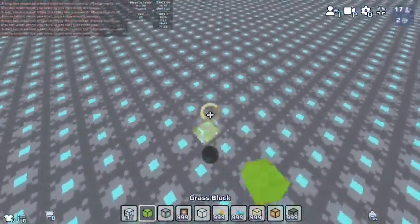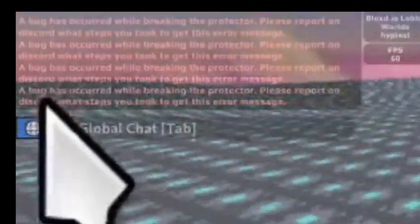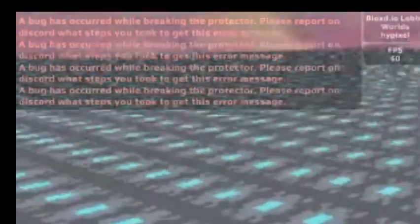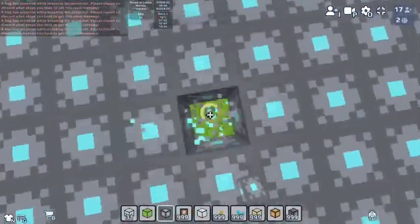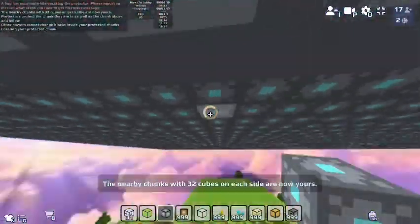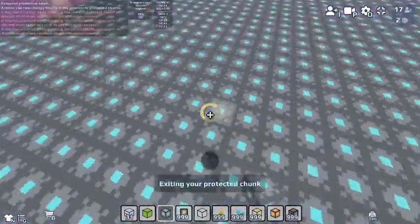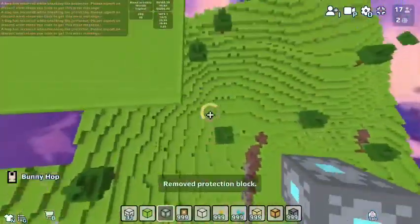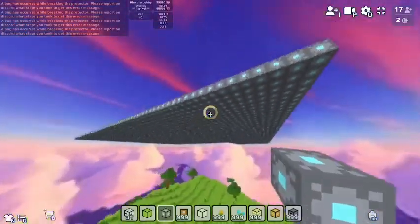Now, for some reason, you cannot break these protectors. A bug has occurred while breaking the protector — please report on Discord what steps you took to get this error message. You can see that these protectors don't actually protect the chunks. They are just phantom protectors — just an ordinary block that's basically re-textured.